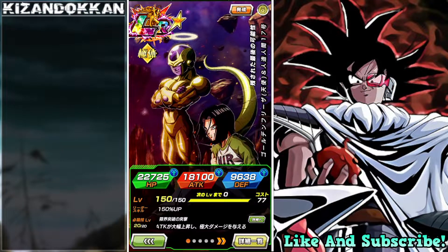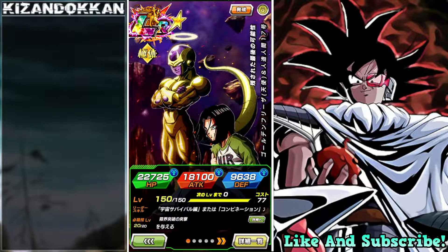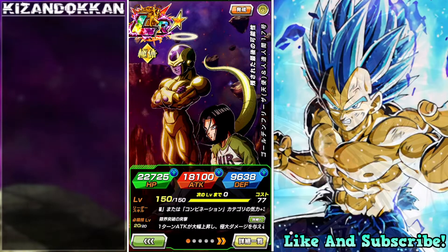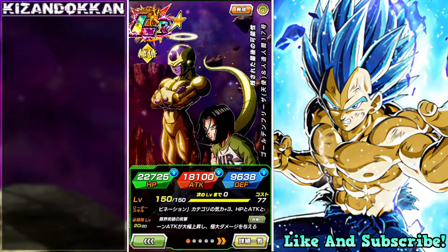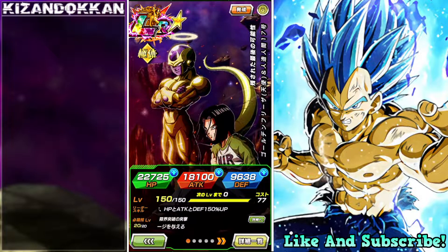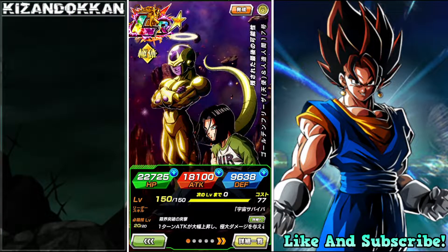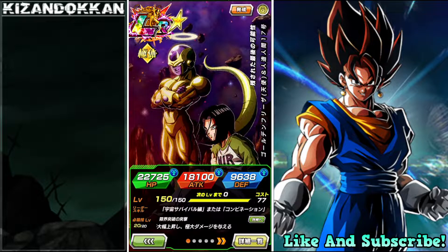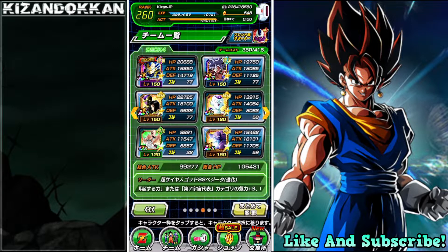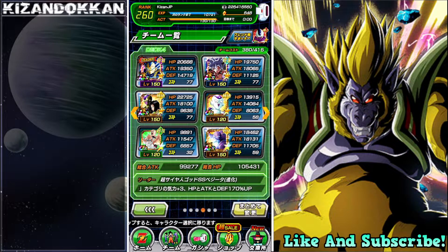I'm back with some more Dragon Ball goodness and we have not used any Dragonstones. If you're part of the Discord, you know your boy got the LR Golden Frieza and Android 17 with the tickets they gave for free — those rainbow tickets. So your boy still got the stones and I'm able to bust out this showcase for you today.